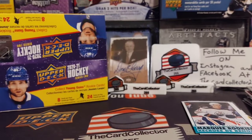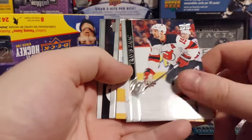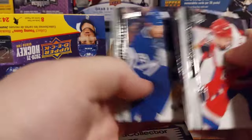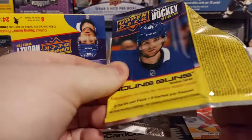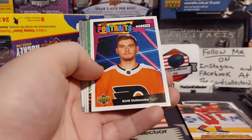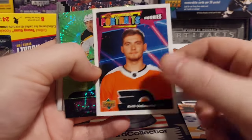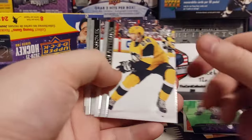We got Chara, Checklist, and Sean Walker. Let's go to the next pack. We got Fasca, Zajac, Mantha is our canvas — nothing crazy there. We got Jason Spezza. Kucherov, Shabbat. Looks like a two-hitter in this one. We got Karel Ustamenko, that is a portraits. And Patrice Bergeron is our dazzler.